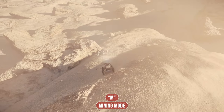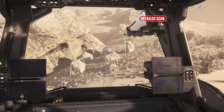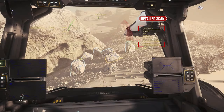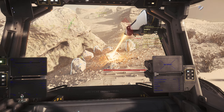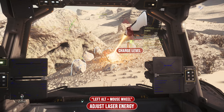Now we can start mining mode by pressing the M button and then pointing the mining arm at an occurrence with the mouse, which starts a detailed scan and gives us all the info on the material. In the left HUD we also have a distance indicator, which we keep in the green area by moving the ROC. We can then start the mining laser by pressing the left mouse button, and by holding down the left ALT key and using the mouse wheel we can vary the energy to reach the loading level of the stone.